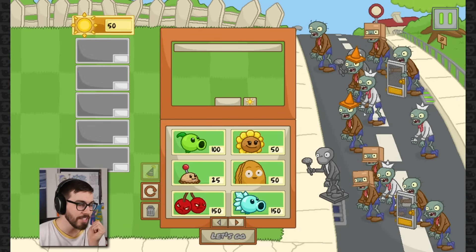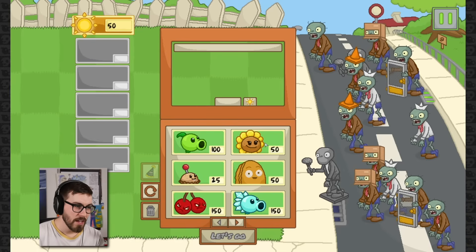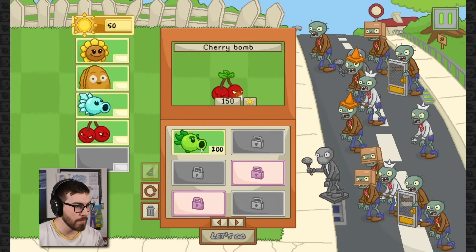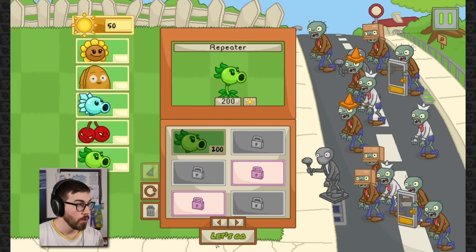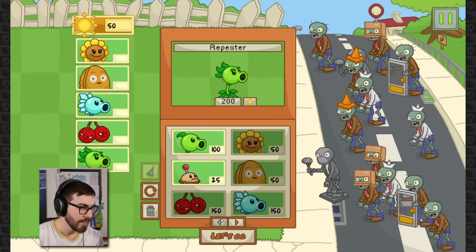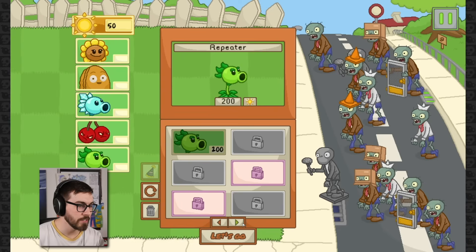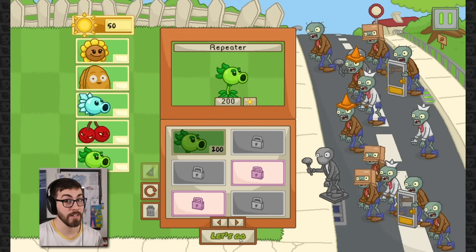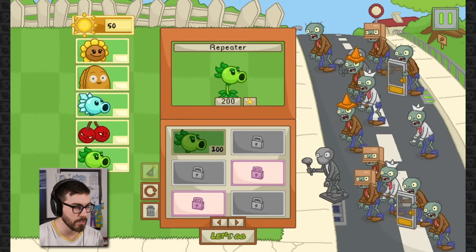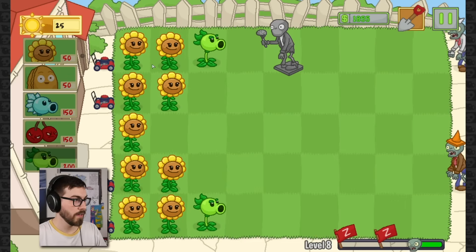Screen door zombies here, folks - now things are gonna start getting tricky. I'm gonna leave this guy out. We're gonna have our cherry bomb. Look at the eyebrows on this repeater, guys - I didn't really notice that before! The repeater has some insane brow going on. Also, what's this button? There's like a hat button - maybe you can put hats on your plants, that'd be pretty cool. Really want to know what the pink plant is.